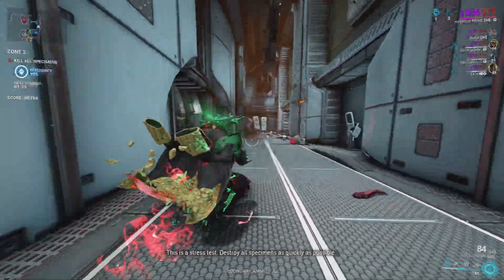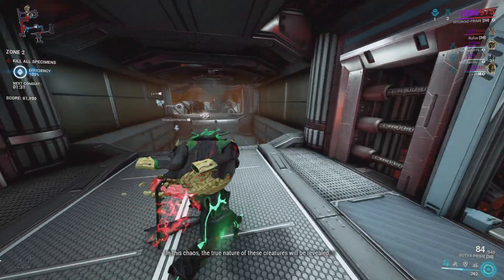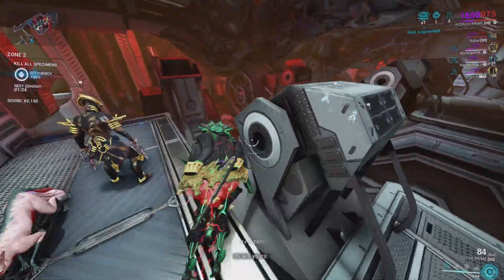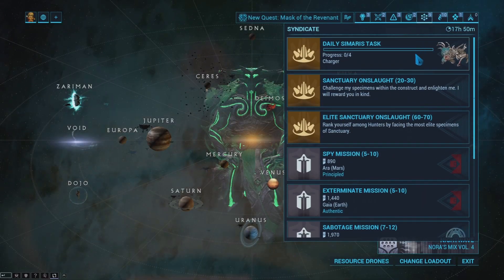Today we're going to be talking about how you can farm for Grendel Prime. You are farming for relics that have parts of Grendel Prime in them. The relics that you're farming are already radiant, so you don't have to worry about putting void traces into them, and through this method you can still get Grendel Prime and farm for his parts.